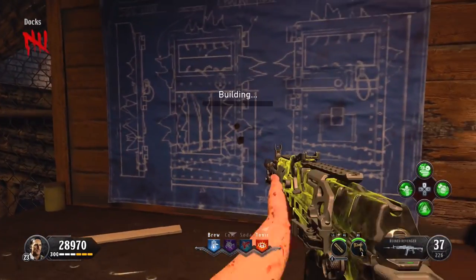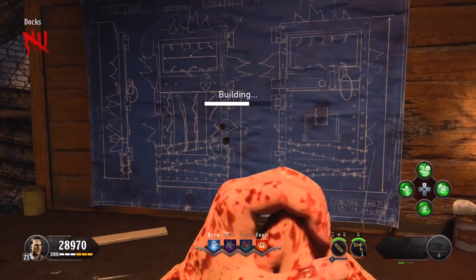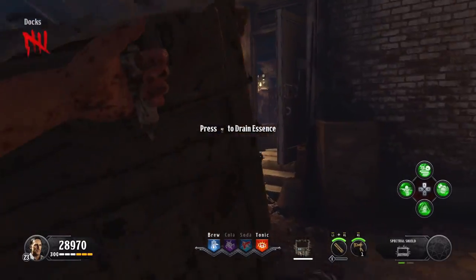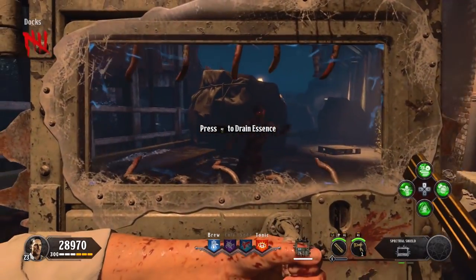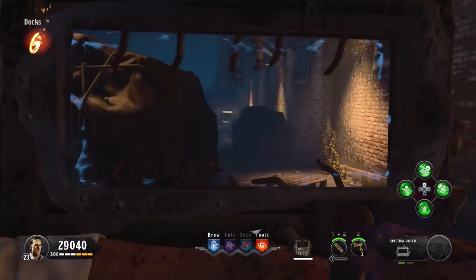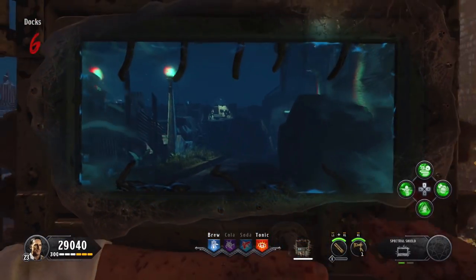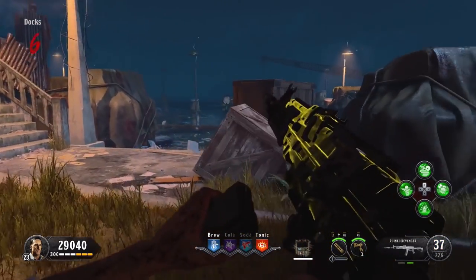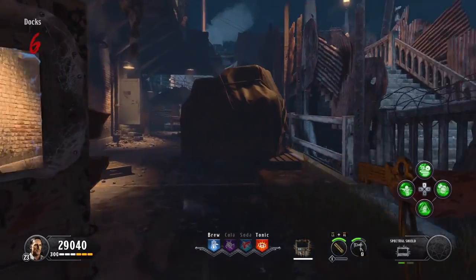Once the shield has been crafted, you'll notice that it's not any ordinary shield, because you have a key in your right hand which you can use to suck zombie souls, and in your left hand you've got the rest of the shield. Now, that key is not to be underestimated because it's useful for other things in the map, like actually activating the Pack-a-Punch.